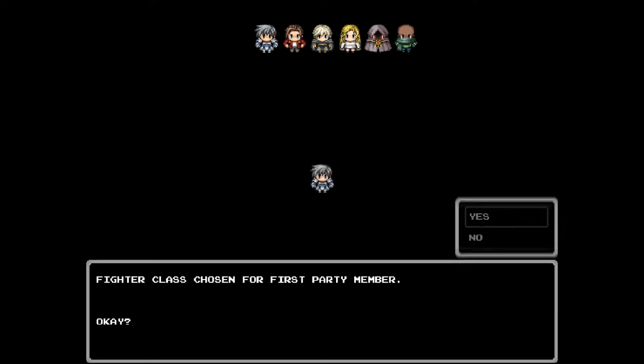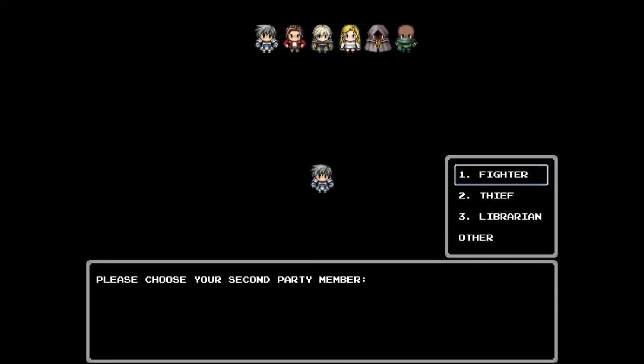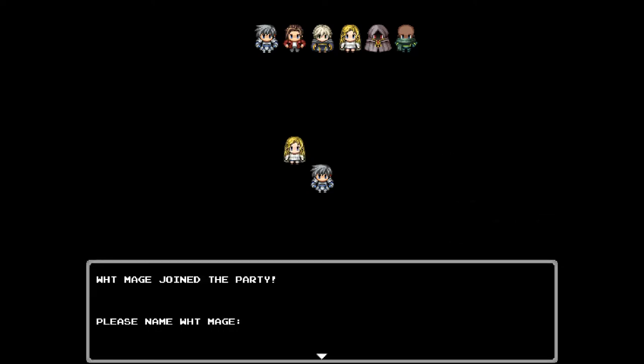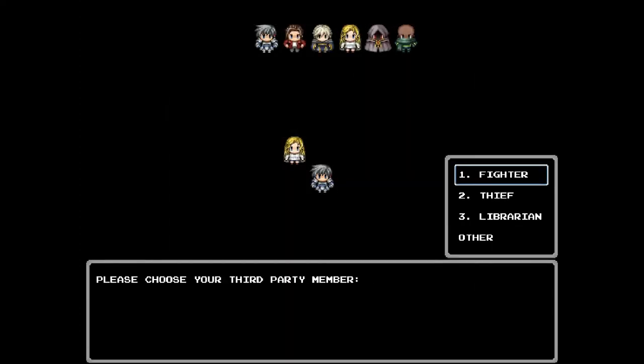We're going to start off with a fighter. We add him to the party, name him — we shall name him Bill. Next we will pick a white mage. Everyone needs a healer. We'll put her in there and call her Sue. You just click through, just like an old-school game. I love it. Very easy to navigate menus.